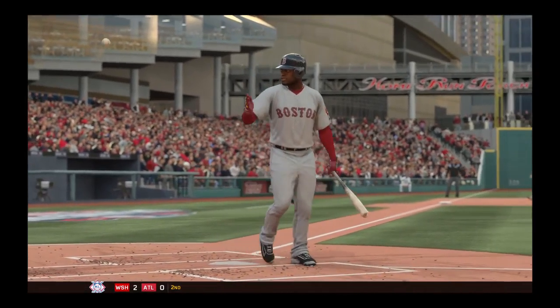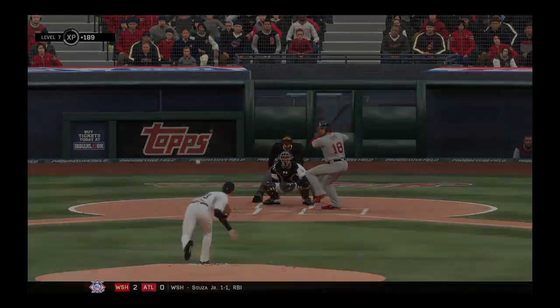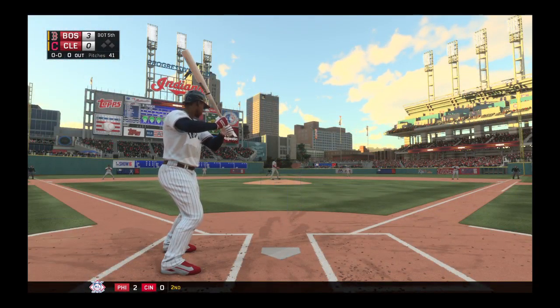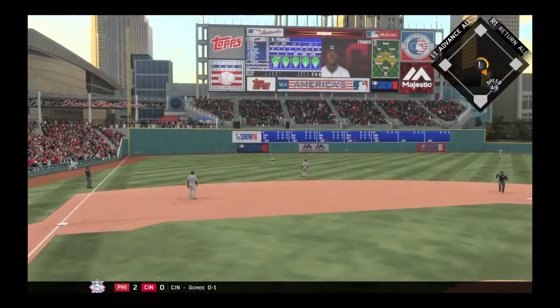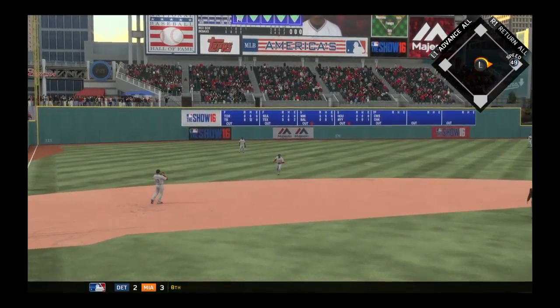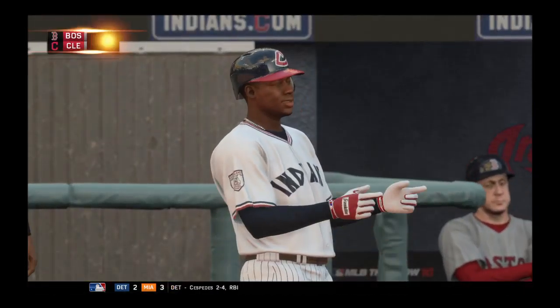Strike three called and the inning is over. Mike Calfranco stands in to start off the home half of the fifth. You get the sense that this crowd's been pretty well taken out of the ball game to this point — they've pretty much had to sit on their hands all afternoon, not a lot to get excited about. And I think that's a credit to that man out there on the mound — he's cut right through this lineup for the first four innings.